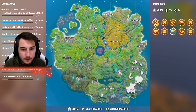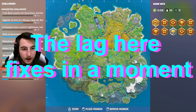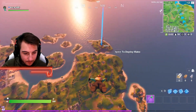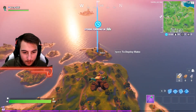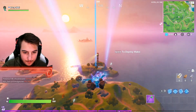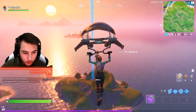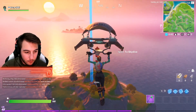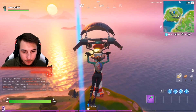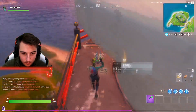Where are we going to drop? I'm going to go Craggy Cliffs — no, actually Lighthouse. We gotta go somewhere quiet because I have to build by pressing Q and then use my mouse wheel as well. It's actually so hard. I can't even pull out my pickaxe. Wait — I won't be able to edit my builds either. I'm actually dead as soon as I land.